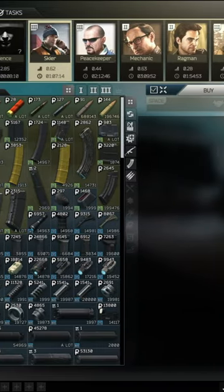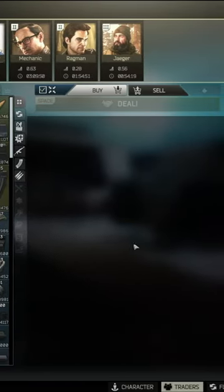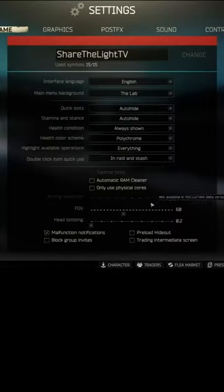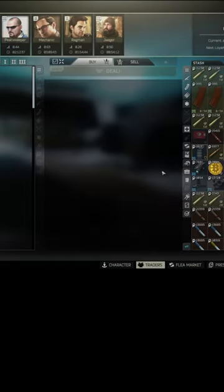The new Tarkov trading screen is really helpful, but it's a little counterintuitive for people who've been playing for a while. If you want the old screen back, you can hit Settings, select Trading Intermediate Screen, and Save.